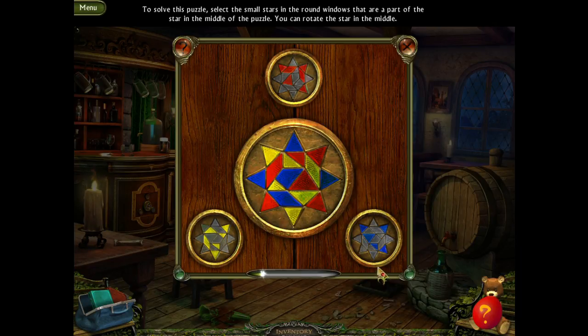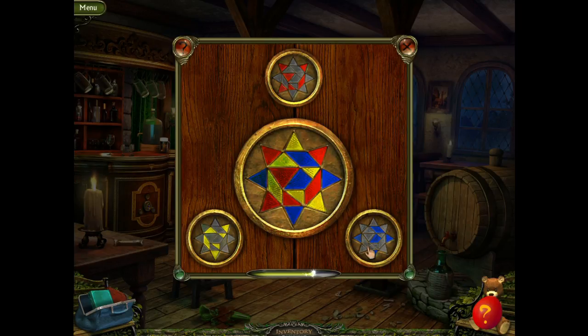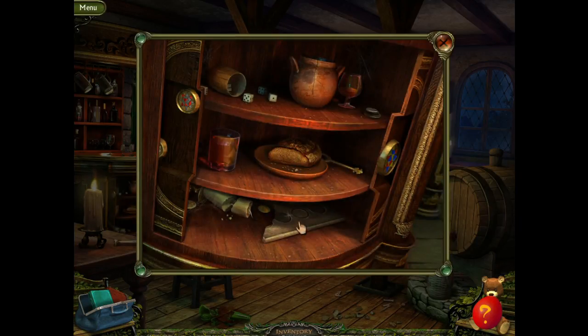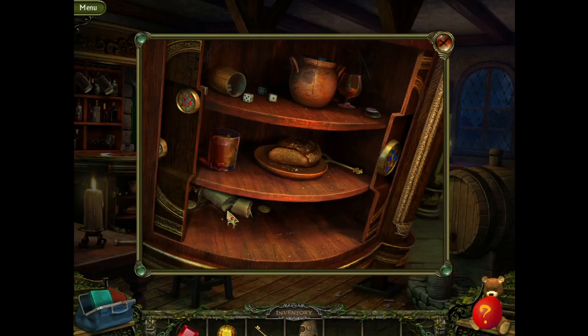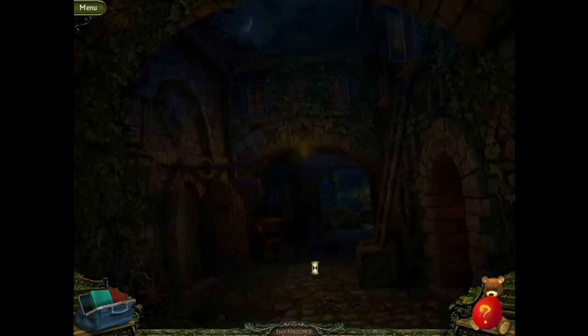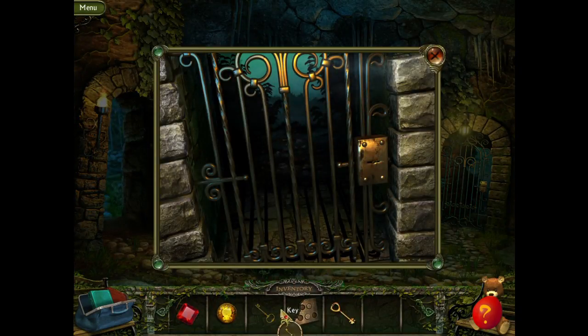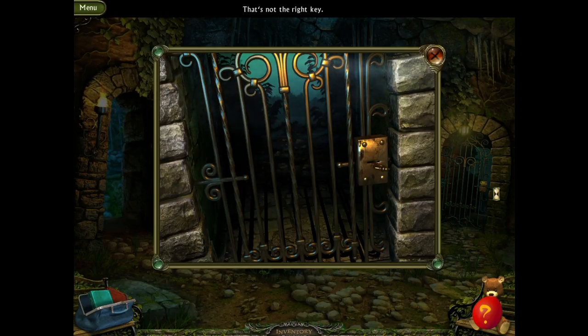Oh, so we have to put the image together based on this. Okay, there we go. We have the extra fragment piece. We have a key. This is the key that opens this door. Oh, we have two keys — that's not the right one, this one.